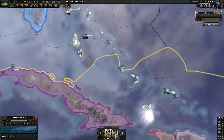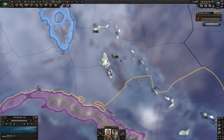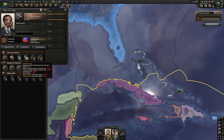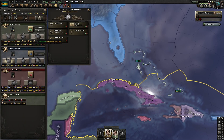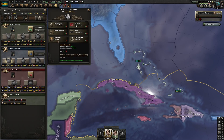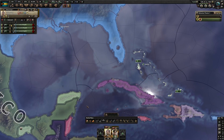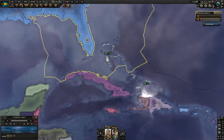So we made it to 1938, and it's looking a little interesting. We made it to being communist, so I just got to switch some of the stuff around. Then once I get some army XP, I'll get the ideological loyalty. Other than that, not too much really going on.